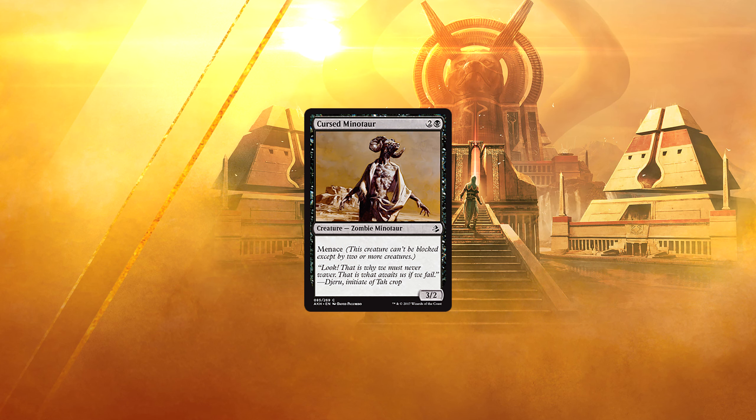Cursed Minotaur. 2 and a black for a 3/2 zombie minotaur with menace. This is both a zombie and a minotaur, which are tribes both getting a bit of love in this set. However, outside of those archetypes, I don't think it's very playable. Perhaps in the supported archetypes it might see a bit of play, but at most it's going to be filler — when you've put all your better options in the deck and need room, then Cursed Minotaur may be stepping up.